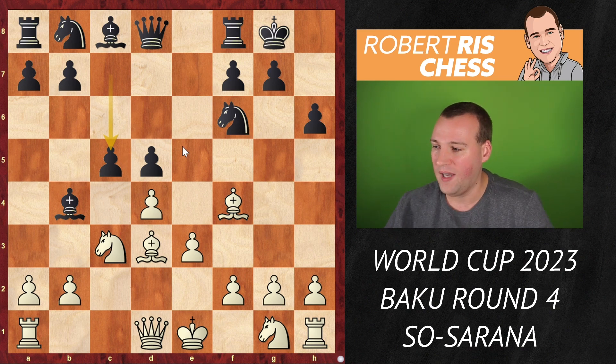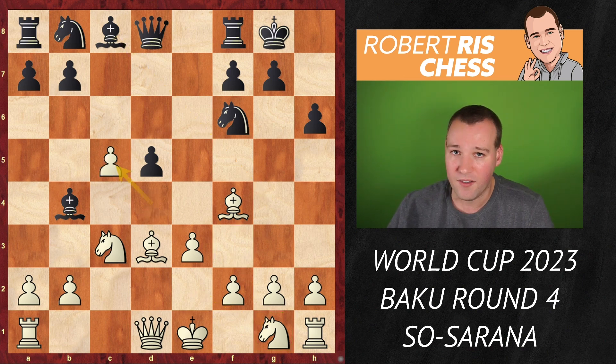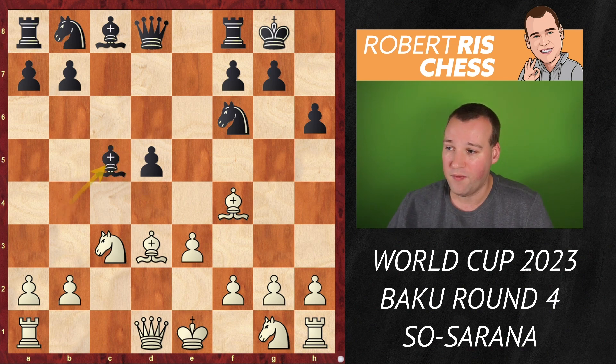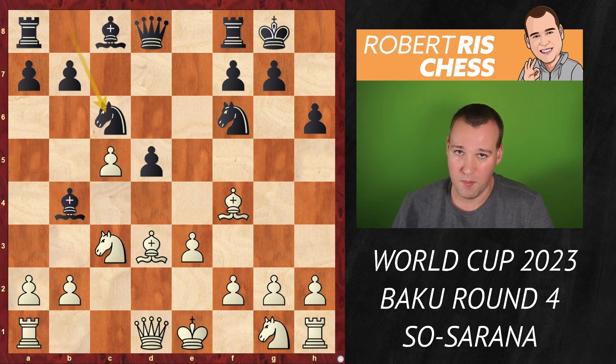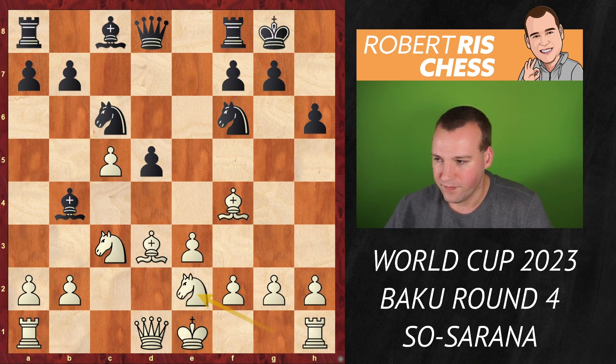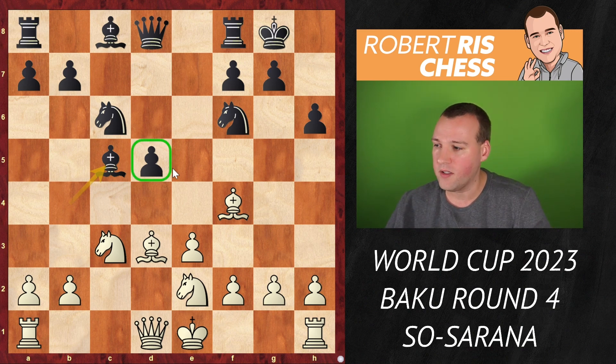Black has a totally different setup in mind and played c5. White has different ways of playing — it's a very solid opening. The main decision is what to do with the knight from g1: develop to f3 or to e2? If you put it on f3, you always have to reckon with Bg4 ideas. In the game, Wesley So decided not to make a decision yet and took first on c5. Black replied with Nc6 rather than recapturing with the bishop.